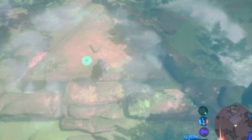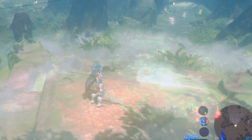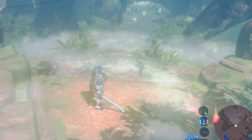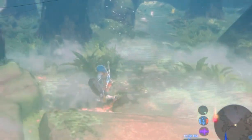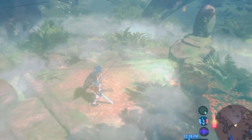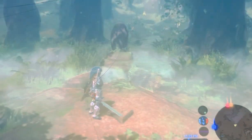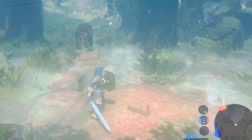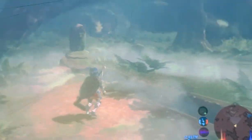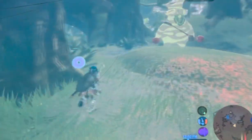He's gonna talk to you right when you approach the Master Sword, and then he's gonna give you a side quest. Then you have to go to the sword, press pull, and you're gonna have to have 13 hearts to take it out. Then he's gonna give it to you.